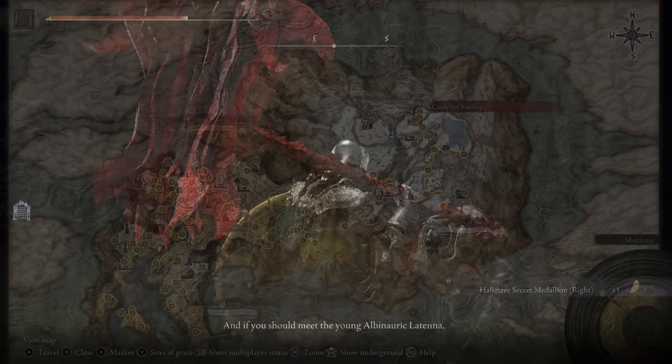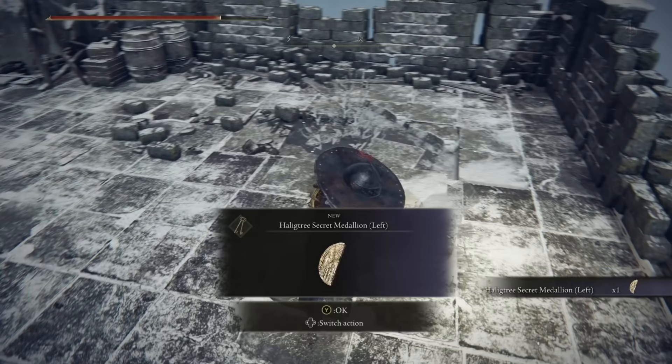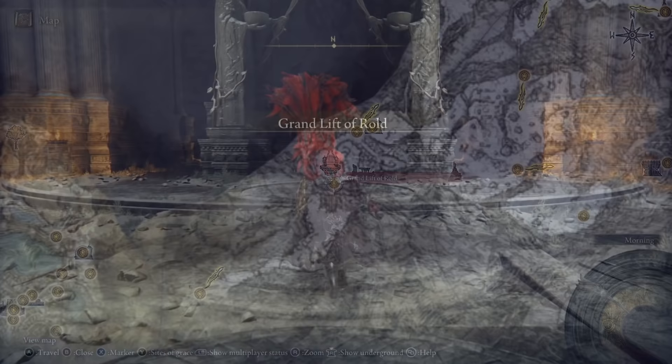The second half is found at the absolute top of Castle Sol in the north of the Mountaintop of the Giants region. Once you have gathered both of these pieces, head back to the beginning of the mountaintop's region and visit the Grand Lift of Rold. Once you arrive here, walk up to the mechanism and swap over to Hoist's Secret Medallion to send this elevator in an entirely new direction.